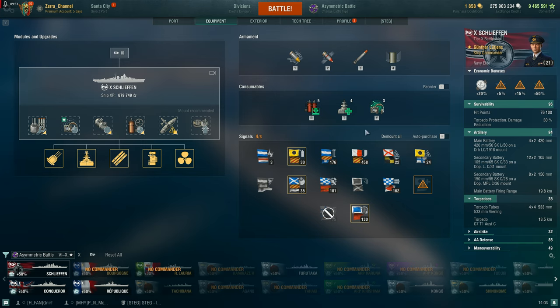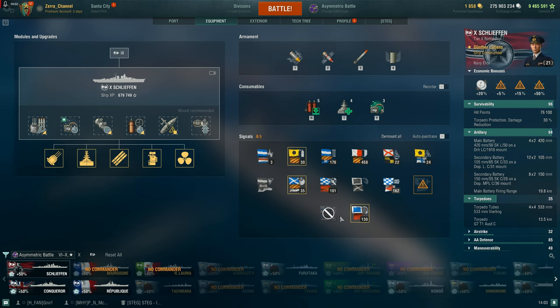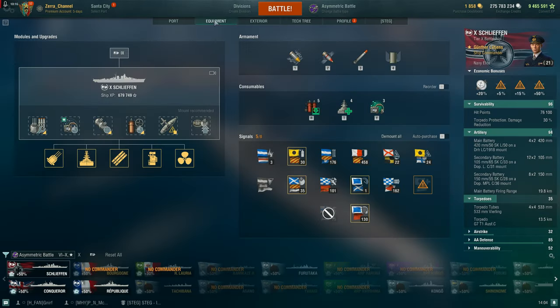This is my full secondary build. For the love of god, buy all the secondary flags — they are a must-have. Speed flags are also a must-have. I've spent a lot on this build but I do have a lot of credits.